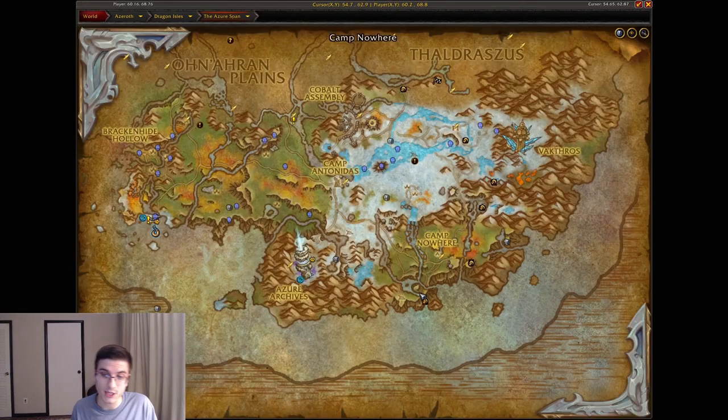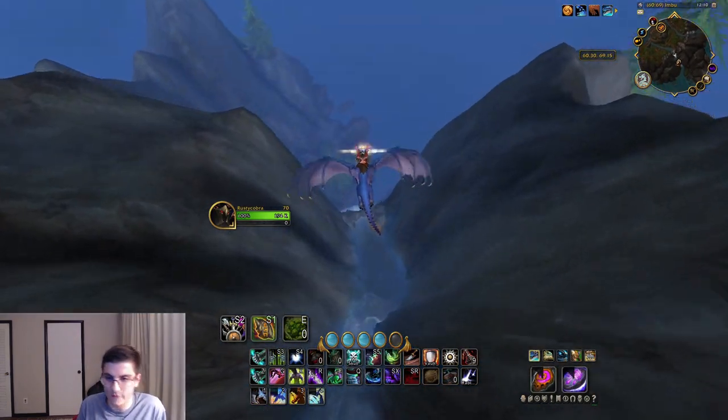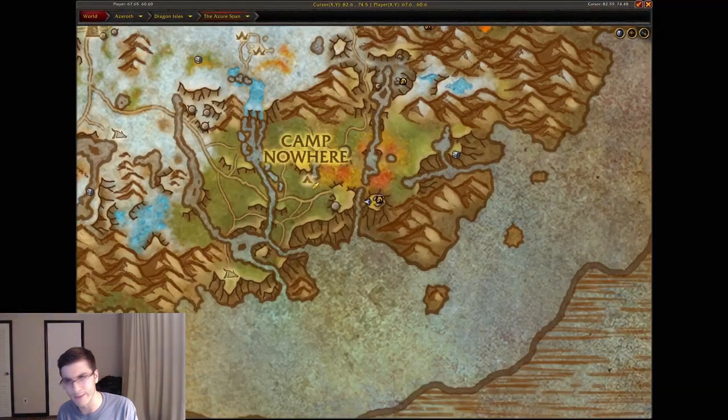Moving on to the next one: south of Camp Nowhere, where you find Hemet Nessingwary — so glad he's in this expansion. Head south of that and you'll have this little waterfall area with primalists around. Right below that waterfall is your next dragon glyph — fly down and grab it. That's the Imbu dragon glyph.